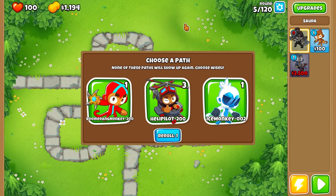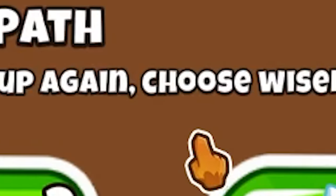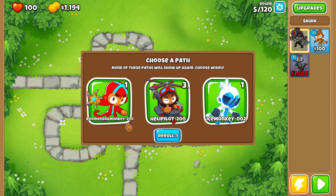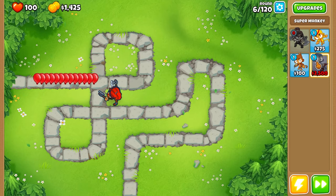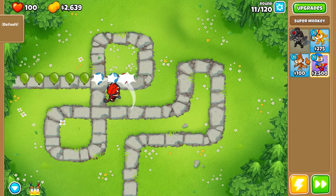Now, how this works — you're able to choose a path. None of these paths will ever show up again. Choose wisely. The top right is the amount of towers you can get on them. Like Boomerang Monkey, you can get a 2-0-0, up to a tier 2 right now. But that will change later on. I am saving up for a super monkey, because that is OP. I had to do this on monkey medals — why not?